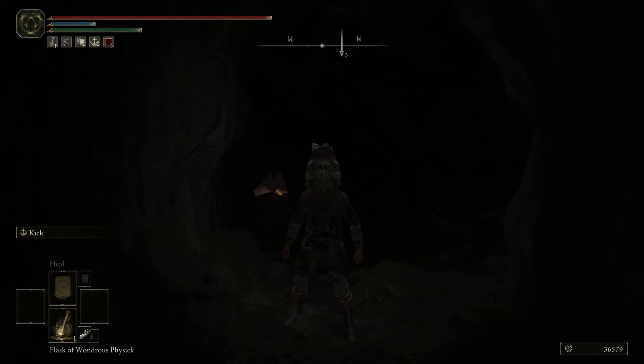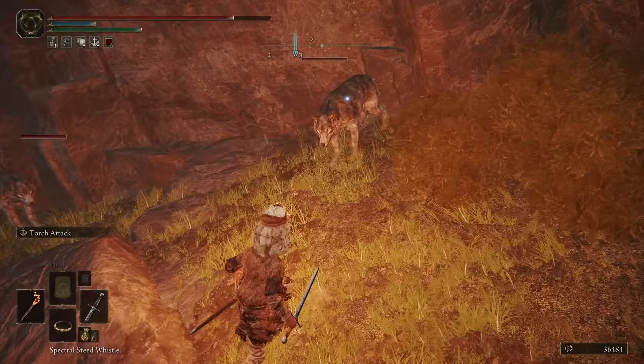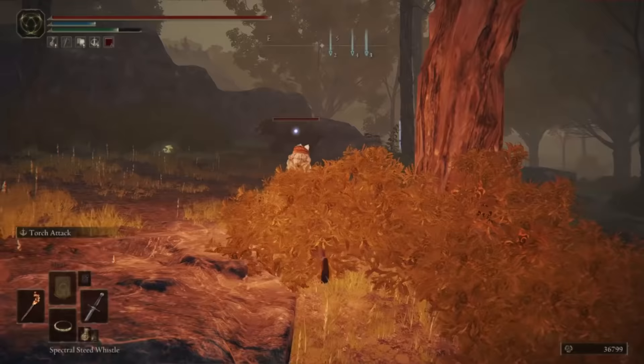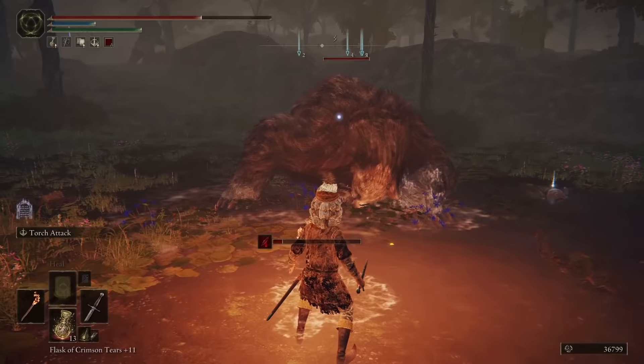Another one, within Nokron, called the Ghost Flame Torch, has a nice blue glow, and each hit builds up frost. But one of my favorites, which reminds me of Bloodborne, is called the Beast Repellent Torch. When equipped, rats and wolves will refuse to attack you. Bears will also just run away and you can chase them around — though it didn't have any effect on the mini boss bear.